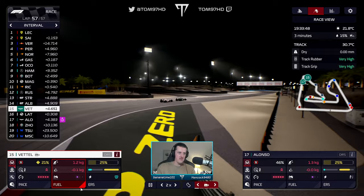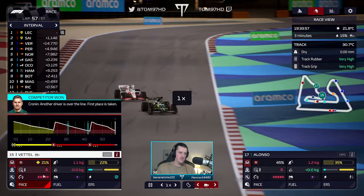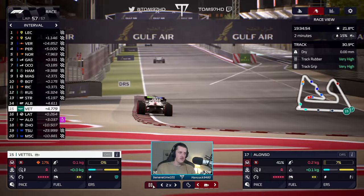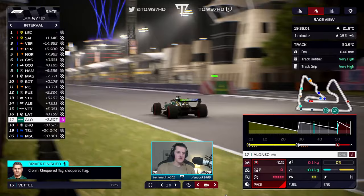Come on Seb, let's get the fuel back. Seb's tyres have dropped — four laps in full push mode and it's just absolutely ripped the tyres apart. Job done — fair play Charles. How has Latifi been such a problem? Checkered flag!